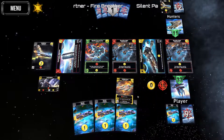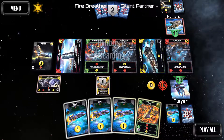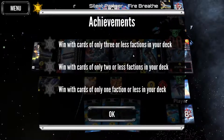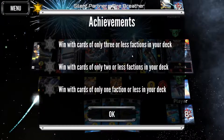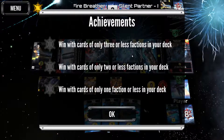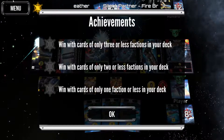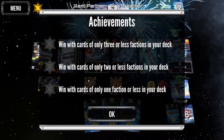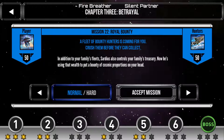Ten damage to his eleven — we're going to have to scrap to draw a card and hopefully get there. We have enough! Win with cards of only three or fewer factions in your deck, win with cards of only two or fewer factions, and win with cards of only one faction — we didn't do any of those, but we beat them!